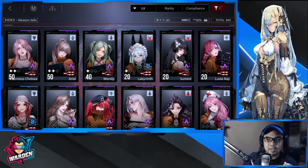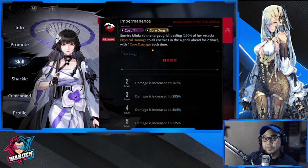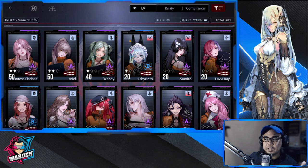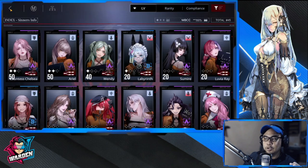The honorable mention is Sumire, who actually has two core damages. Her ultimate blinks her to the target grid, dealing 250% of her attack damage to all enemies in the four grids ahead, twice — with one core damage each hit. That's a significant core-breaking potential, making her a noteworthy special mention.